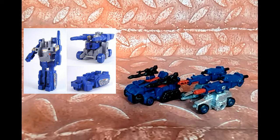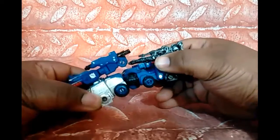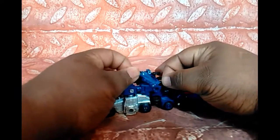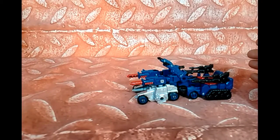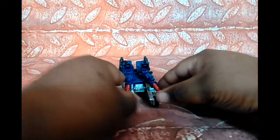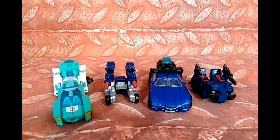You can also put these guys together. There's a tab in back — all you've got to do is tab them together. If you want to put the guns on top you can, and this right here slides up so that way you can roll into battle and shoot that much more. Not bad. Size comparison: here he is next to Moon Racer and Punch Counterpunch Double Spy. There you go.